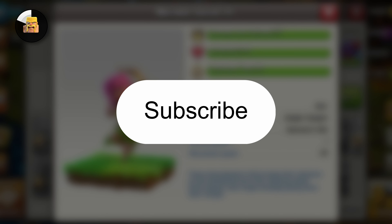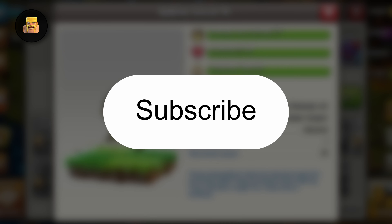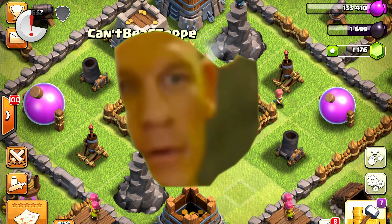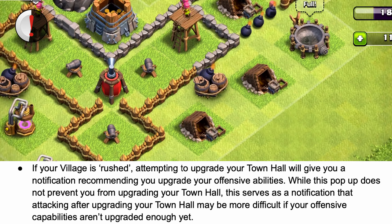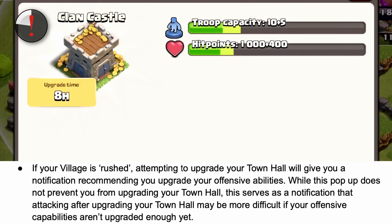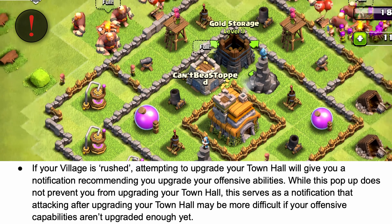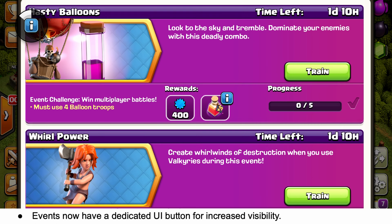Subscribe because I'm going to make a full video showing the before and after of every troop when I get my hands on it. Clash is also adding a pop-up notification if you try to upgrade your town hall on a rushed base. It's basically going to tell players that they should consider upgrading more offensive buildings and troops, but it's not going to prevent them from going to the next town hall. Events are also getting a new UI button for increased visibility.